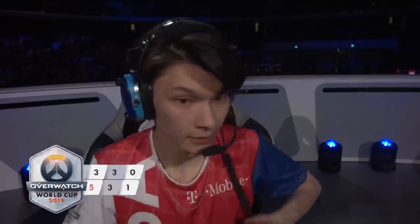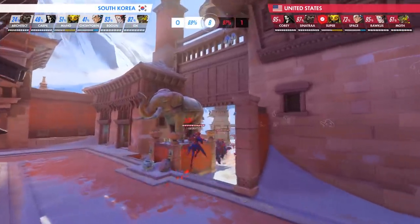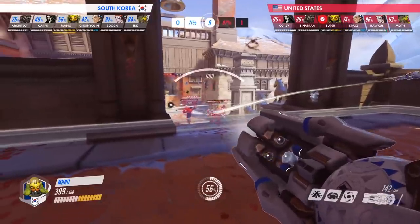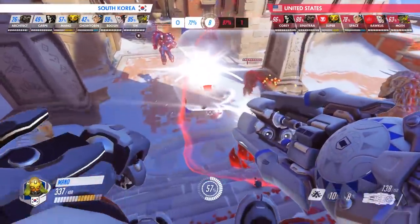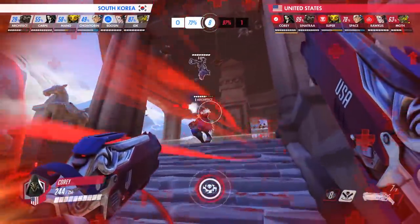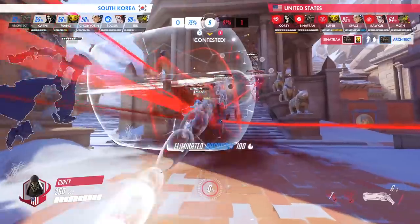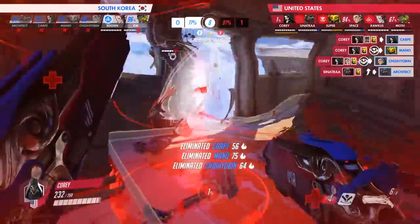Up two games to one on Nepal, the USA looked to make Overwatch World Cup history, and looked to Kory to do it. With time ticking down and the possibility of a game 6 looming, the US approach the point with Kory 5% off of his death blossom. Much like our last play, USA uses South Korea's aggression against them, as a huge pull from Mano spurs South Korea to collapse onto the US squad. Kory responds by using his Wraithwalk ability to negate the pull and position himself in between South Korean tanks and their supports. From here, he unleashes his death blossom while IDK is without his sound barrier, and with no way to stop Kory's damage output, the result is a resounding 4K that secures the win for the US.